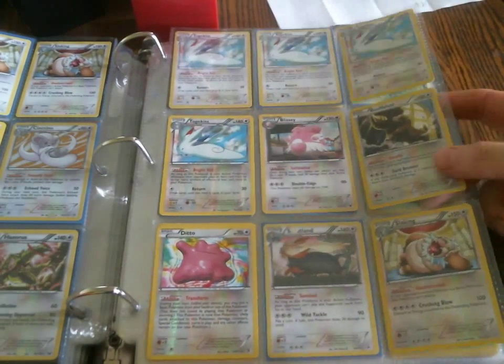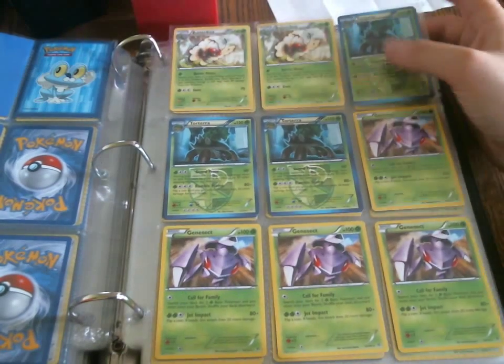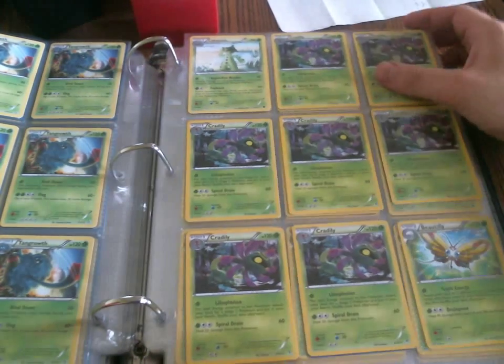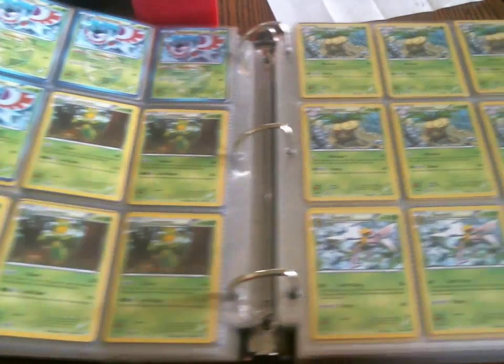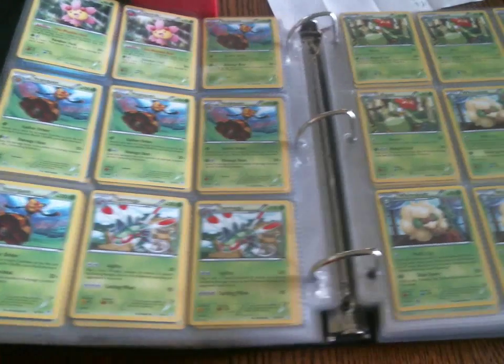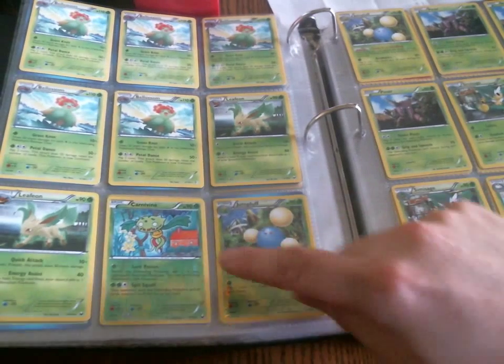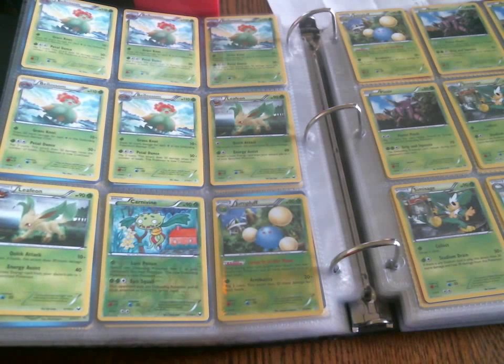Now we're into the Colorless, and a lot of these are reverses. Now we're into regular rares, starting off with the Butterfree. Tons of Tangrowth — I've got too many of those. The Tour Reversal Masquerain. It looks like I've got enough Accelgor; I don't think I need any more of those. A Carnivine — I had a lot of people ask me for this card. I was surprised; I didn't think it was that great, but I'm surprised they want it.